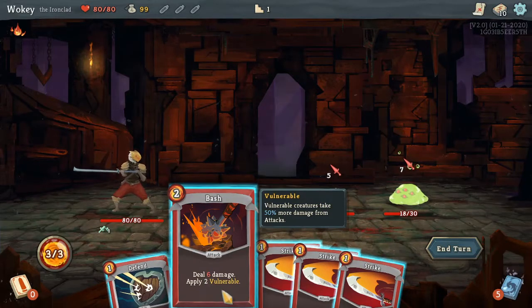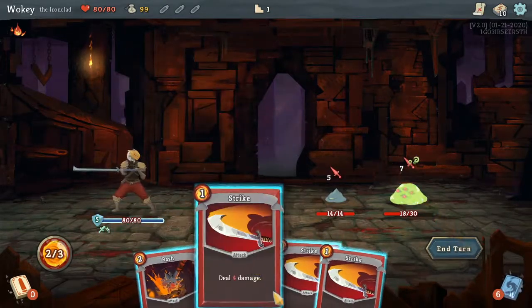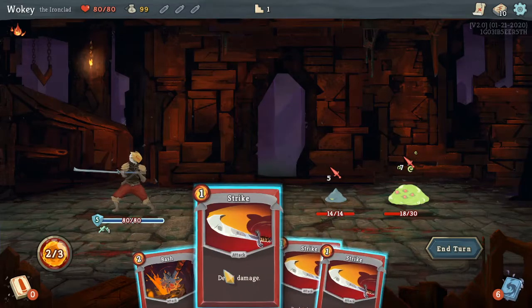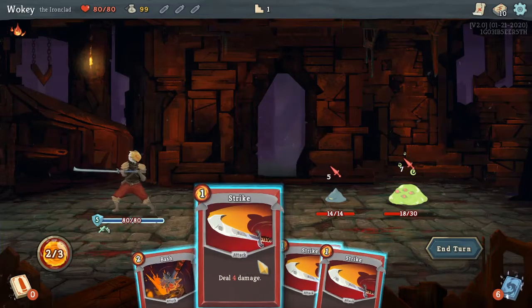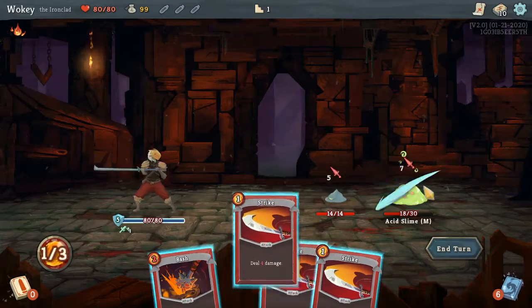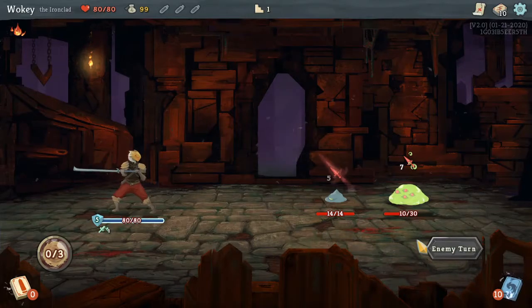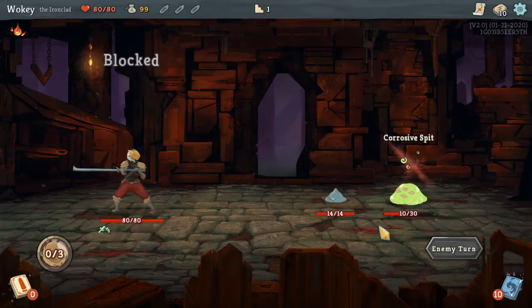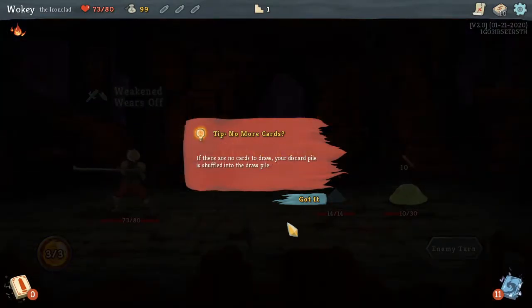I'm about to get really attacked. I feel like I can kill this thing — four damage. Actually, I cannot kill this thing, so I'll do that. That would be my last attack for this turn, so I think I'll just double strike. Blocked. Not blocked. And now I'm slimed. No more cards? If there are no cards for you to draw, your discard pile gets shuffled — got it.